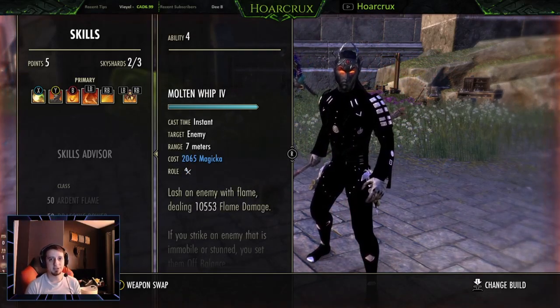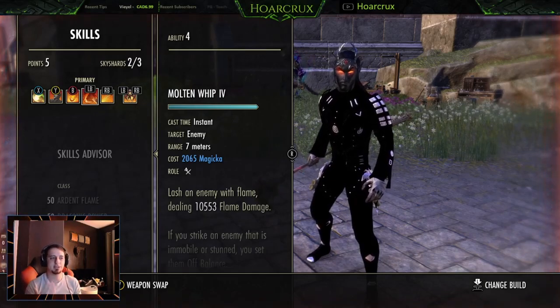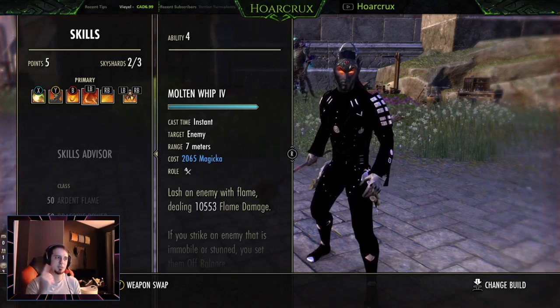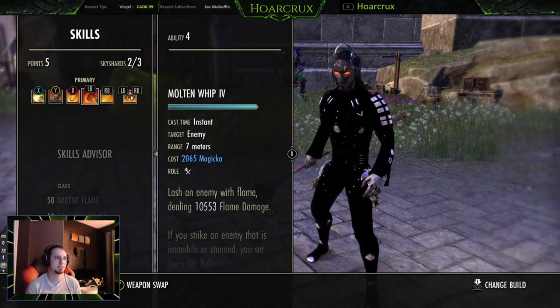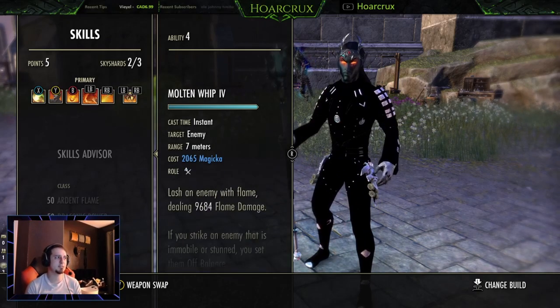You essentially have a 20k Molten Whip in addition to your Leap combo, in addition to Flames of Oblivion proccing and your dots ticking. It's a very devastating combo. I have some clips — I'm not sure if I want to put them at the beginning or at the end of this build — doing 360 whip combos and dunk combos on stream. It's pretty funny. So if you guys want to be around for that, please subscribe. I stream randomly so try to catch that.